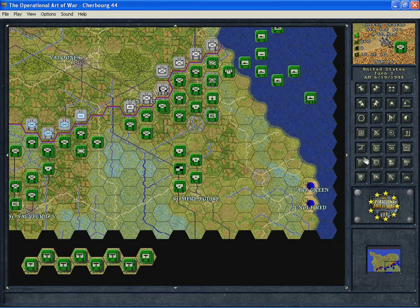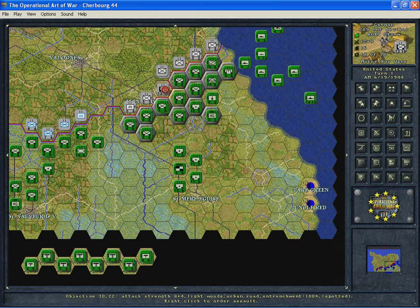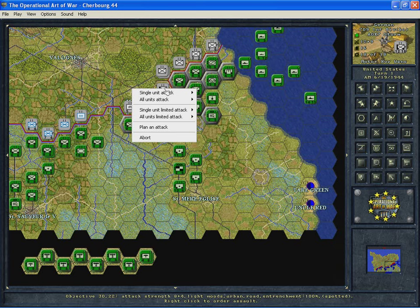We're looking at the Cherbourg 44 scenario in the classic folder to talk about combat. Combat is never mandatory. You pick which units you want to attack with and which units you want to attack. Left-click on a unit to select it, right-click on a target unit to select it as the target, and then you have choices for the type of attack you want to make.